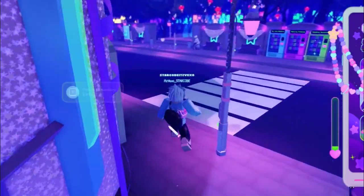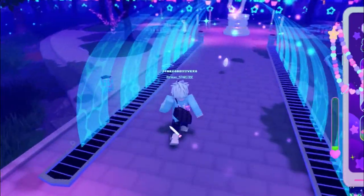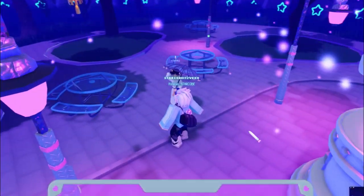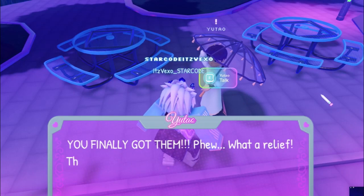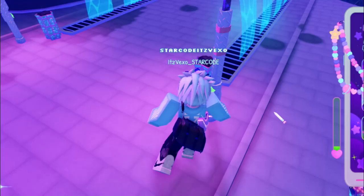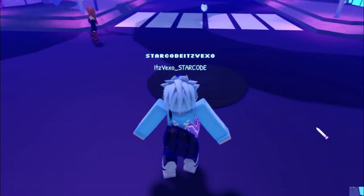There we go — we now got 10 red envelopes! Let's finish that quest — the Chinese New Year quest, pretty cool. Talk to Yuta — whatever his name is — and there we go, we just done another quest!